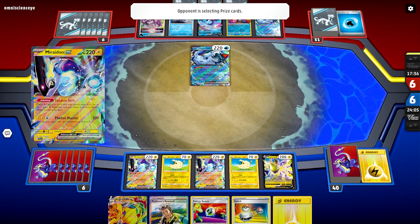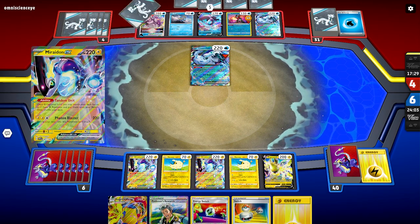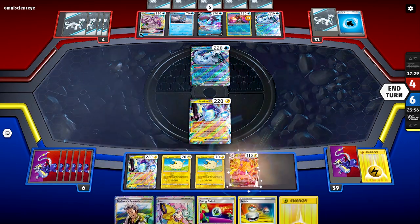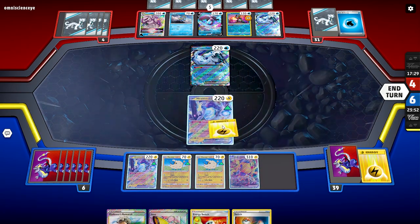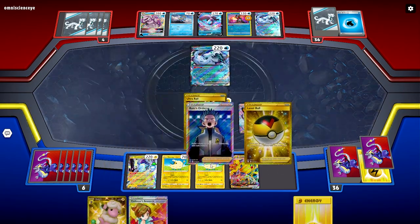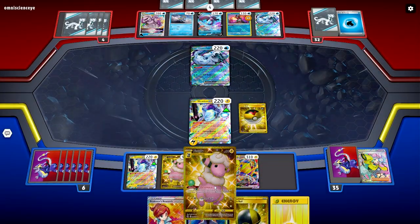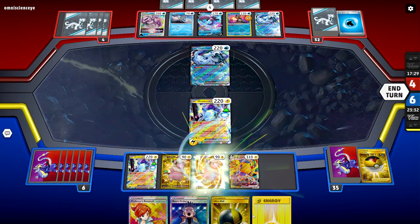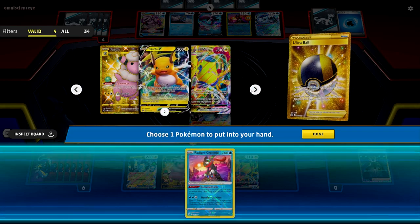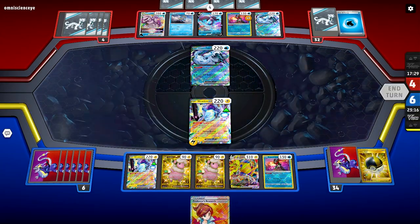Because I only have two Regi-Alecki, I'm going to bring in a Miraidon. These Mareep are a little too valuable for us right now to lose. Okay — the Iono was very clutch. I actually do not mind that at all. I'm going to have to shuffle in the Energy Switch for now. I'm totally fine switching up their cards. This is perfect right here — now we get to bring in a Level Ball and the Flaffy. I'm going to have to get rid of my Boss's Orders and that's fine.